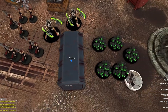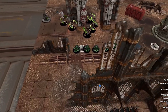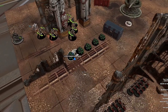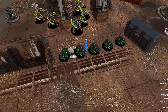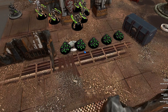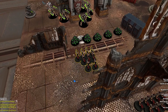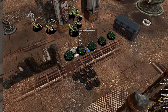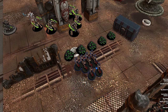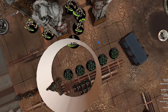Now we rewind time and the Necron player has moved more intelligently. Instead of going for the middle, he needs the Repentia dead. He's screened them out — and you have to be careful with small-based units like Repentia not to leave gaps they can squeeze through. By making the screen, the Repentia are almost forced to engage it. The Sisters player might send in both units if he's not thinking, which would mean losing the whole flank. He'll likely pick up all the Scarabs — but that's fine, because the Destroyer is still on the objective, and most Necron units are Objective Secured.